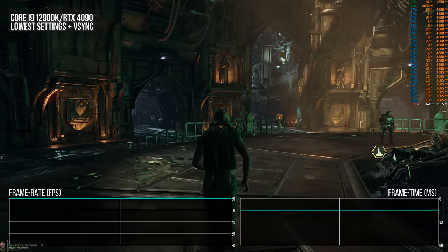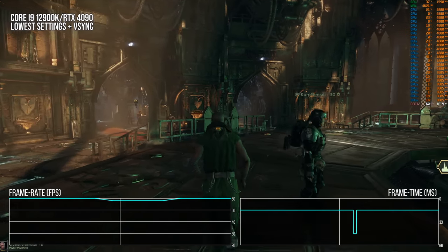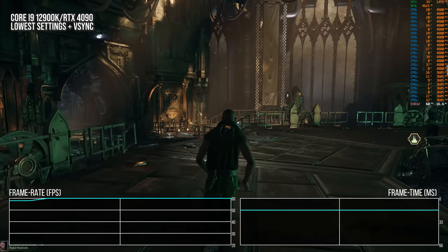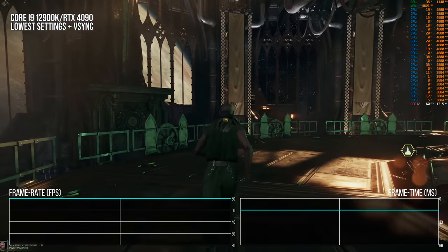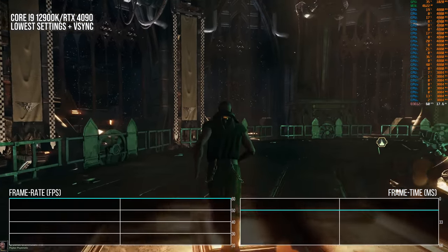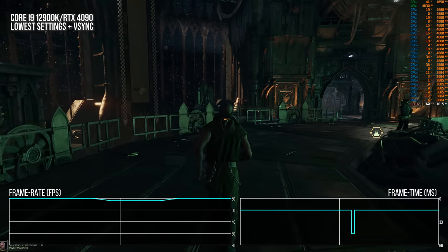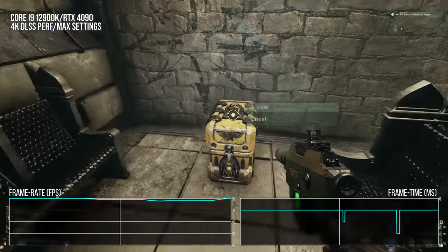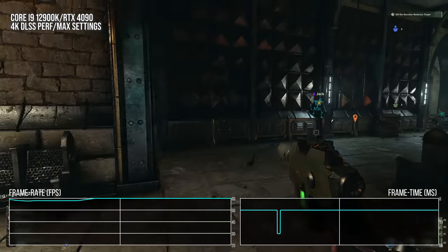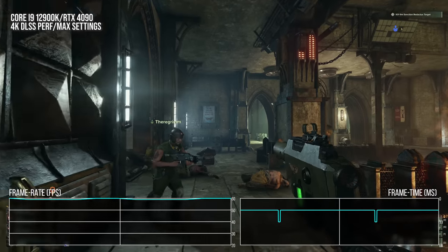Due to the length of the frame times, you can even see this hitching occurring when trying to lock the game at a 60Hz V-Sync. Even if you tried to lock the game to 30 FPS, you would still see these hitches as the frame times can be longer than 33.3ms, even on massive CPUs like the 12900K with V-Sync on. In general, the game feels hitchy when running through the game world regardless of graphical settings, and this is present throughout all the B-roll I've made — I would really like to see this fixed.